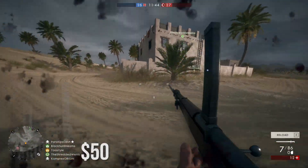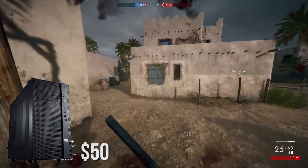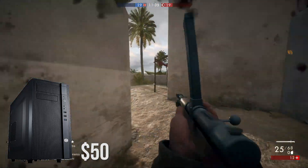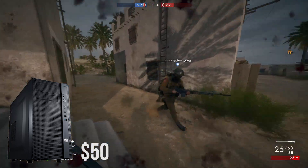As for the case, we opted for the Cooler Master N200 Micro ATX case. This case is solidly built coming in at a price tag of $50 with a $20 mail-in rebate. You can't go wrong with this case for that price, especially with a great brand name like Cooler Master.